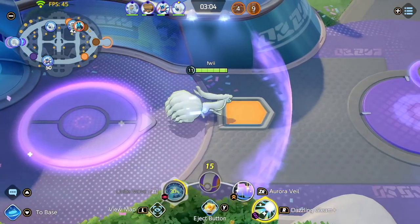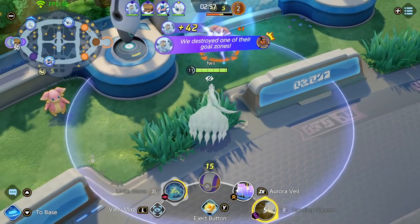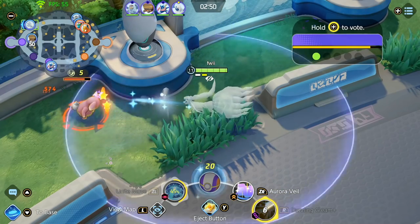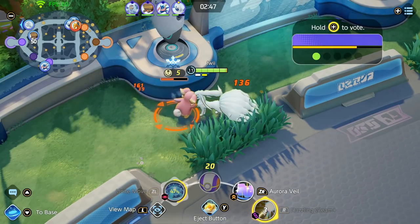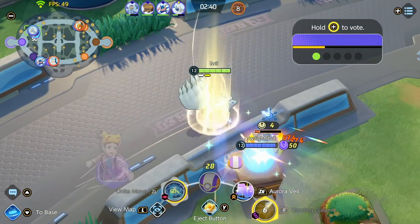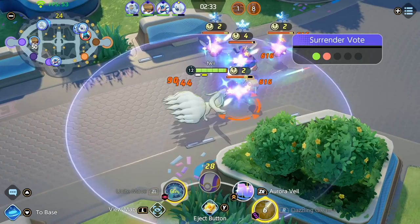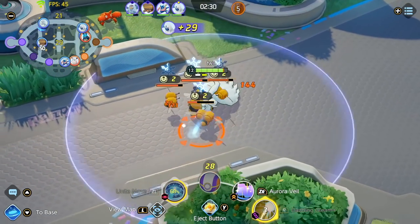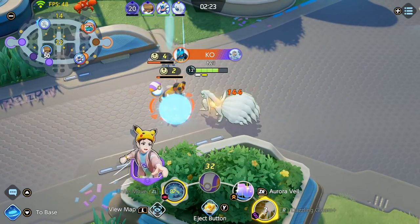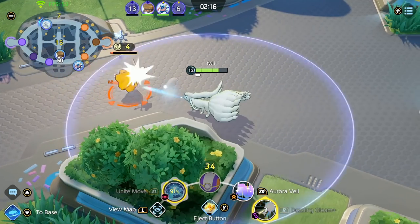Now it's 3 minutes in — whenever it hits 3 minutes it's pretty much late game territory. We're down a lot of points but it's not a big deal. My thought process is that it's going to come down to Zapdos — one of my teammates wants to surrender, but I click no because we can still win. My goal is to just farm for my Unite move and get it up for the Zapdos fight, because once we secure Zapdos we can pretty much win the game. I'm very close to my Unite move now, so I'm jumping over here trying to get closer to the pit in case the enemy tries to start it.